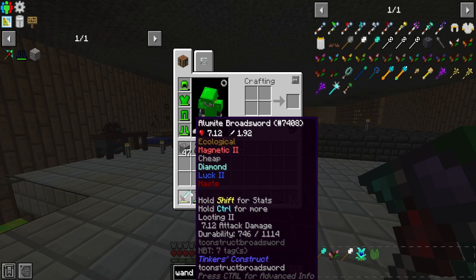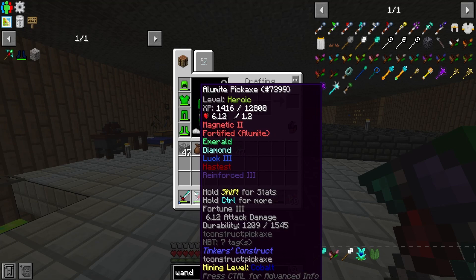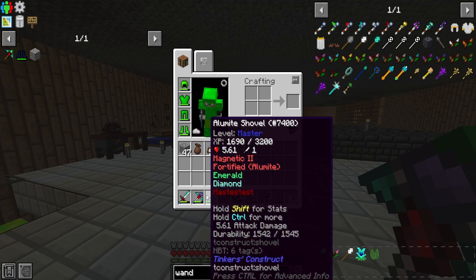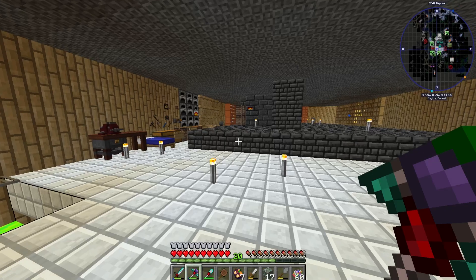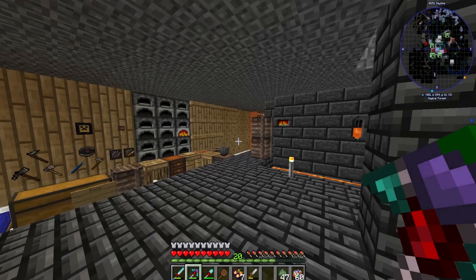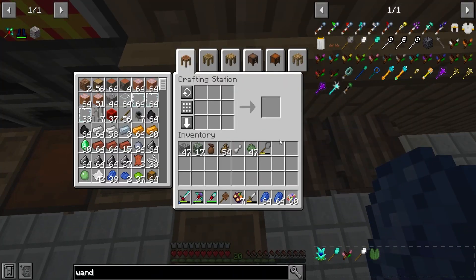I also went ahead and added Tinker's Levels, so now we have levels on our things. This pickaxe is heroic now so I have a few more modifiers - emerald, diamond, Electrum III, Haste, and Reinforce - so we don't have to worry too much about caves anymore. Then we have the alumite broadsword, which is the original one I made, and the aluminite shovel at master level without luck since I just want to be as fast as possible rather than using excavation, which drains food.